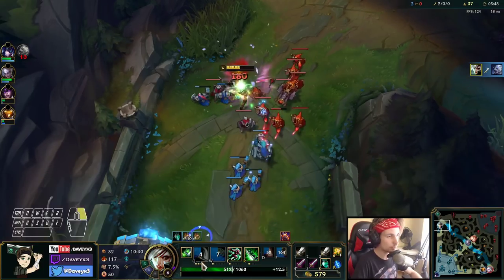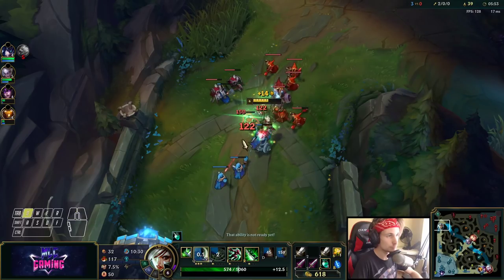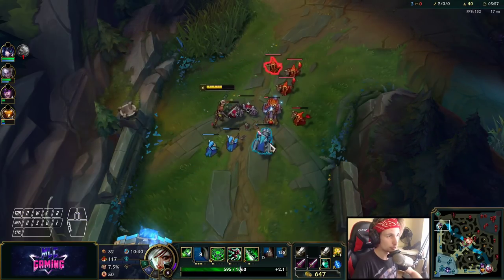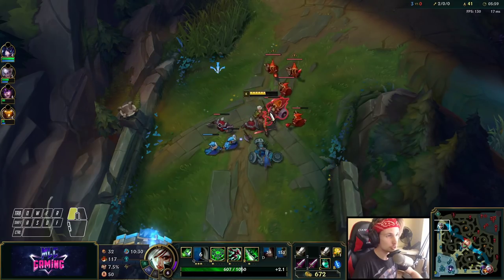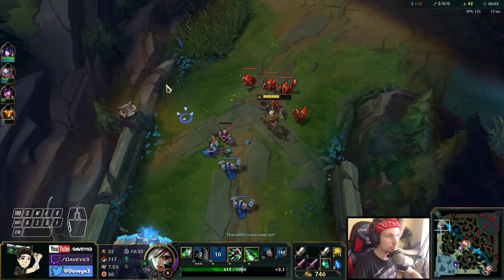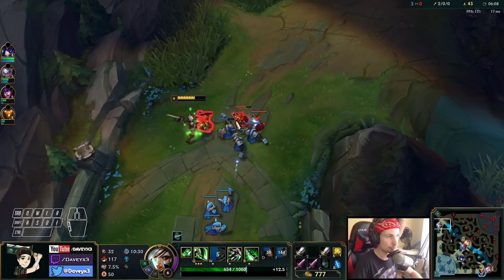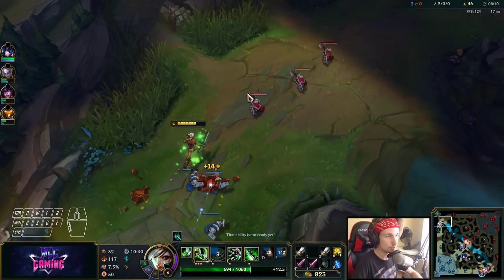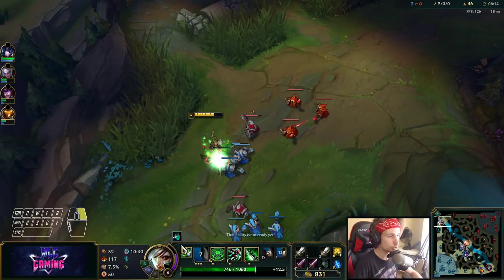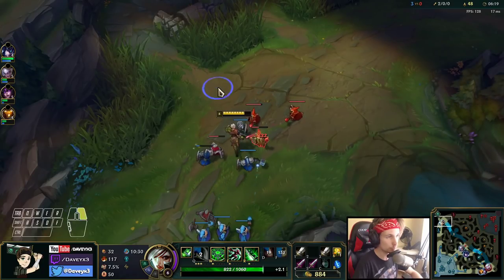So the mistake he made was the matchup was in a good spot - we were getting level 6 first before Volibear. The lane was pushing towards me, which is really good. As soon as I got my level 6 I could all in this guy and get a free kill. In this case Volibear actually took a tower shot, and we took that opportunity - we went in for the all-in immediately.